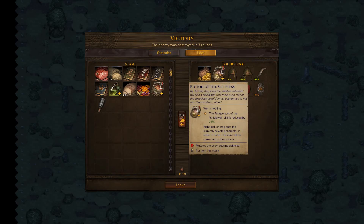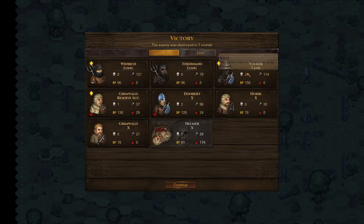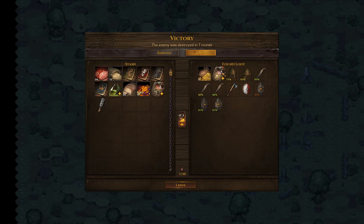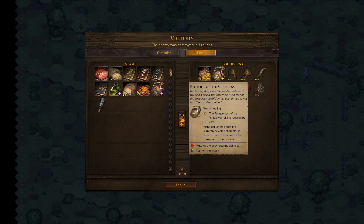Did we get anything interesting? We got the Skeleton Potion — Potion of the Sleepless. By drinking this, even the feeblest sellsword will gain a shield arm that rivals even that of the Ceaseless dead, almost guaranteed to not turn them undead either. The fatigue cost of the shield wall skill is reduced by 25%. We may already have someone for this potion: Volker, who really will be a pure tank — just as much melee defense as possible, standing in a bottleneck holding his position. He will really just keep spamming shield wall, so he may end up using the potion. I wonder if we can get these potions multiple times or just one copy each, but I expect they will just keep dropping.